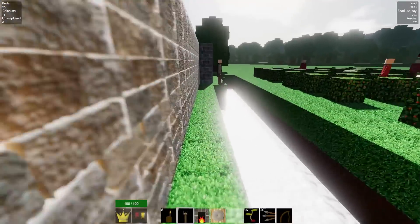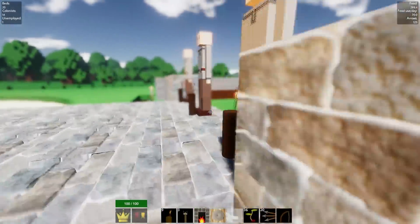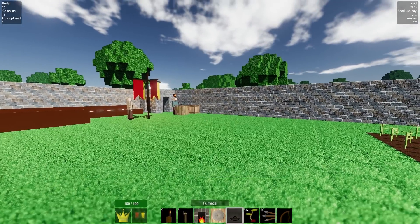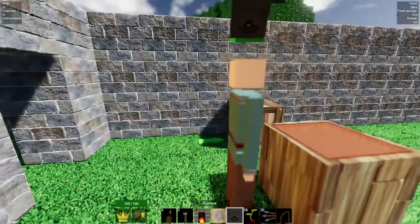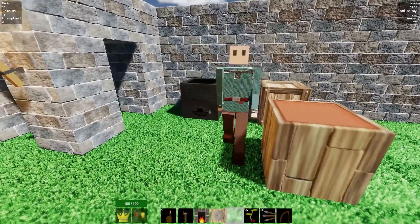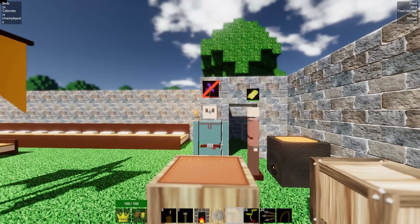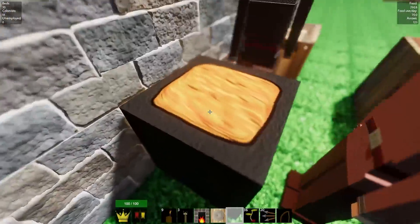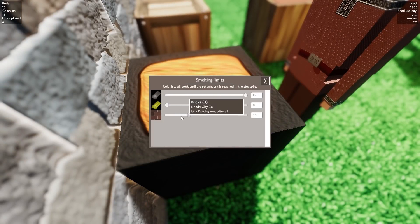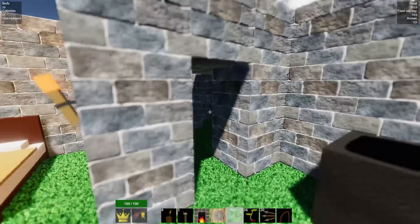As it stands, we don't seem to be in desperate need of someone else to defend us. So we now have someone unemployed, which is actually a good thing. What I want to do is get that unemployed colonist and say, go work the furnace — you can start turning ores into iron ingots, which means we can start crafting more arrows. I'll go into the furnace settings and say: don't craft any gold, don't craft any bricks, just craft iron.